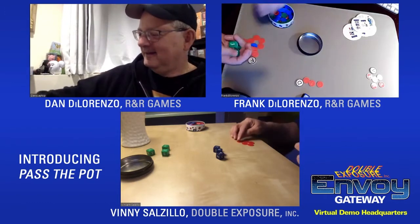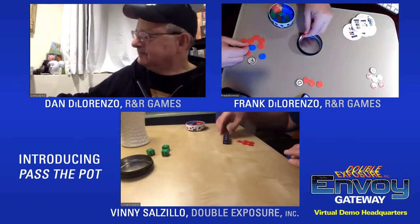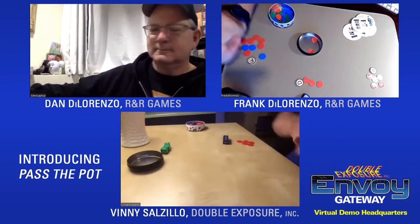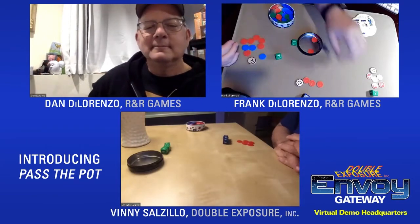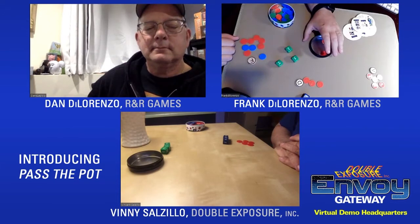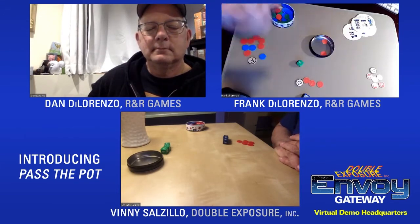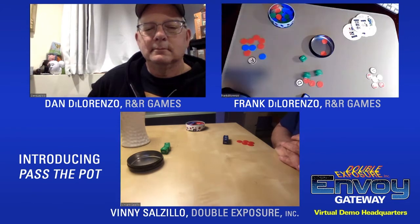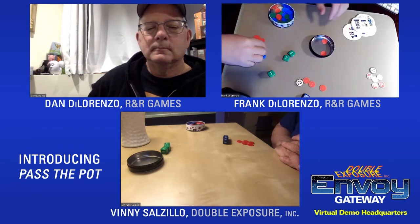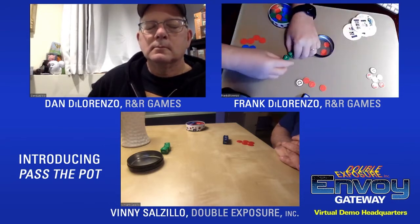Frank will start another round and throws in two chips. He rolls a three, five, three. He sticks with the five and rerolls the others, then pays one more and gets four and four — thirteen again.